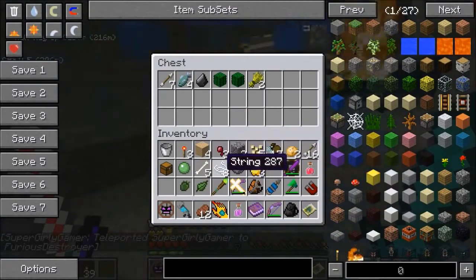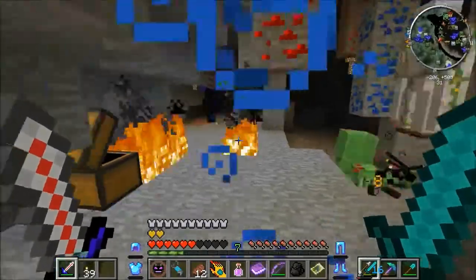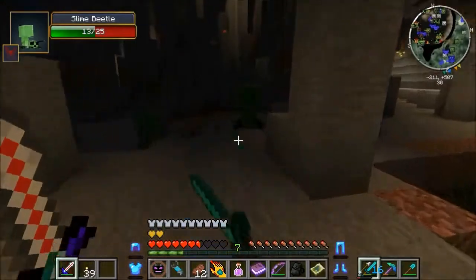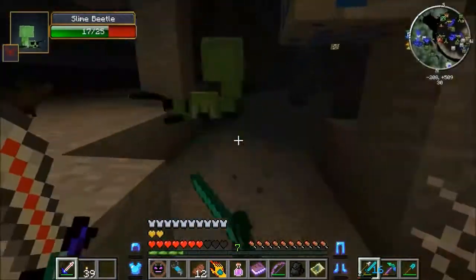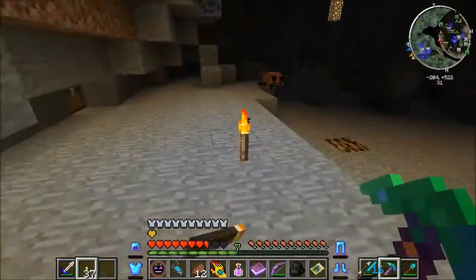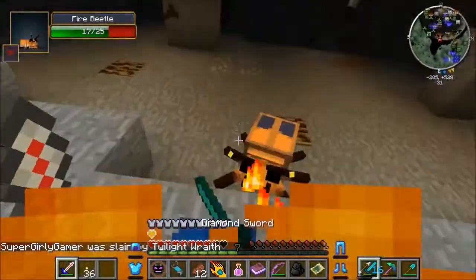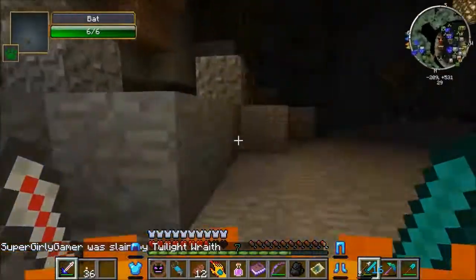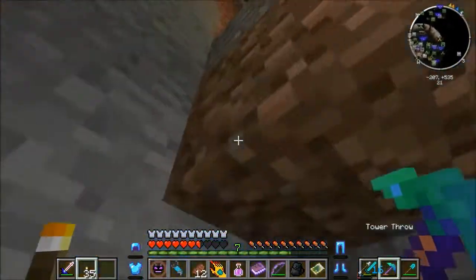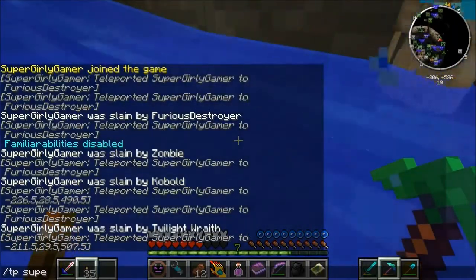I got an ore magnet and transformation powder. The ore magnet takes ore out of the ground, and the transformation powder changes how animals look. I'm putting stuff away. There are so many slime beetles — they look really funny. If we light up all the side areas we can start working our way toward the middle. It's okay — it's a hat challenge, not a death challenge. Oh my god, I fell in a really deep hole! I'm teleporting to you.